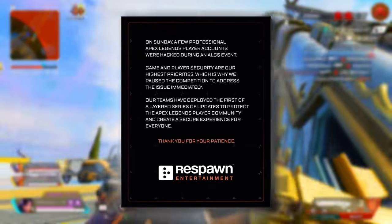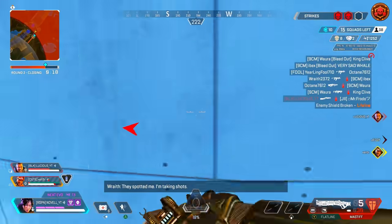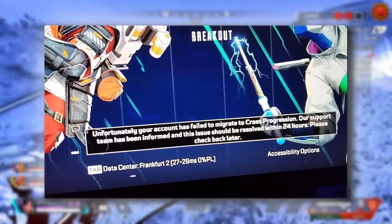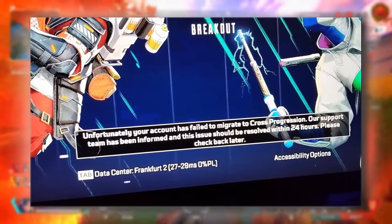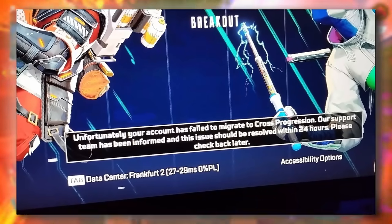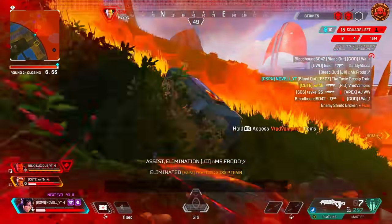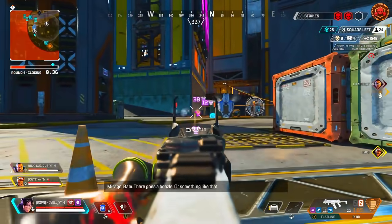It's also very likely this has something to do with cross progression, because when you try to log in, it once again — even if you've already done cross progression — tries to do it again. And then it gives you this message sometimes saying, 'Unfortunately, your account has failed to migrate to cross progression. Our support team has been informed and the issue should be resolved within 24 hours. Please check back later.' And I can only pray for the poor souls on that support team who got flooded with about 5 million of these failed cross progression migrations.